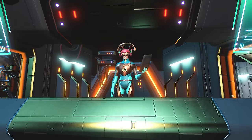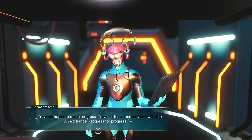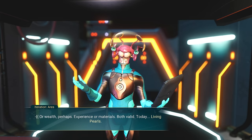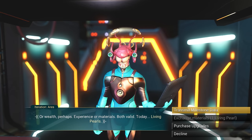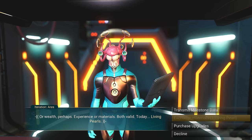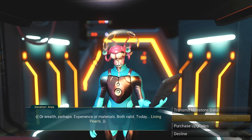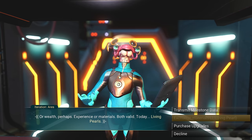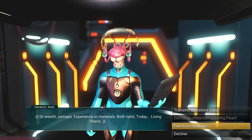Then we have Ares over here. This is similar to Helios except Ares will ask for a special item. If I give him one living pearl, he might give me five nanites — it's randomized, sometimes five, sometimes ten. It's not worth it in my experience — always a really low number. But Ares also has an upgrade shop.